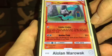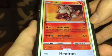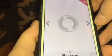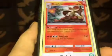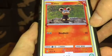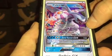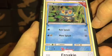Alolan Marowak: $0.25. Fennekin number 14: $0.06. Fennekin number 15: $0.07. Braixen: $0.07. Delphox: $0.28. Litleo: $0.08. Litleo: $0.08. Pyroar: $0.22. Palkia GX: $2.09. Froakie: $0.14. Froakie number 22: $0.14.